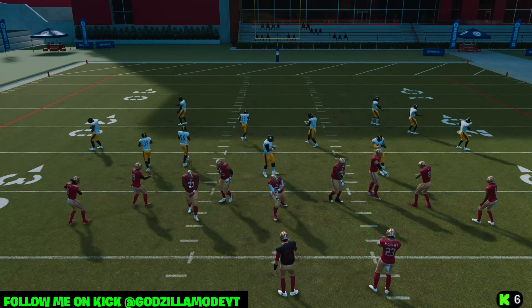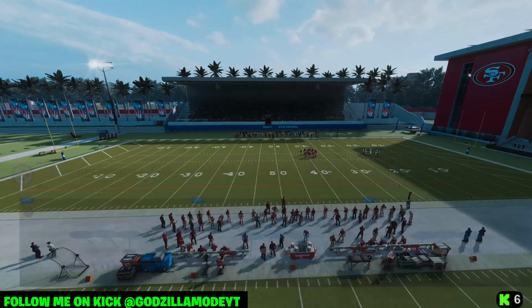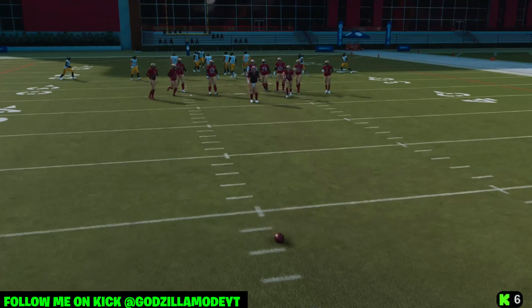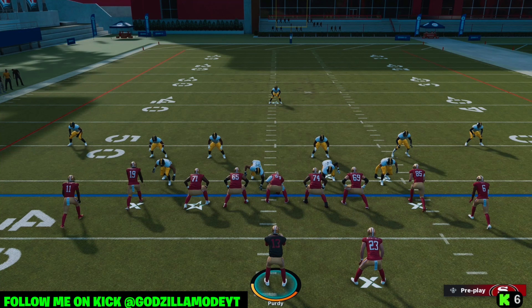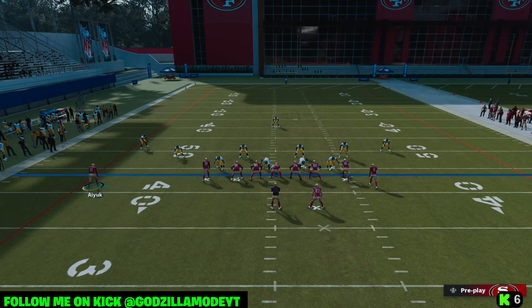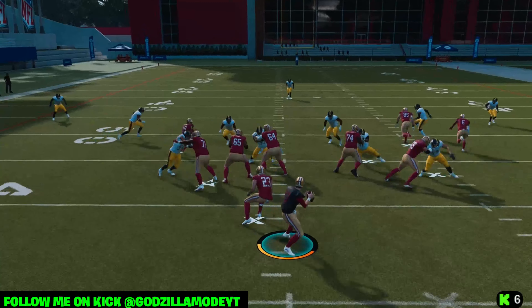Now let's play against zone coverage with PA Slot Options. This is kind of a bomb — a one-play touchdown shot. What you want to do is put A on a streak, motion out X and put them on a comeback route. Then put Y on either a slant or a drag route — either works. Snap it, and as long as you have time in the pocket, B is going to get open. That's an easy touchdown right there.